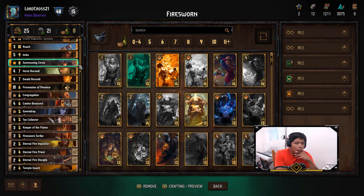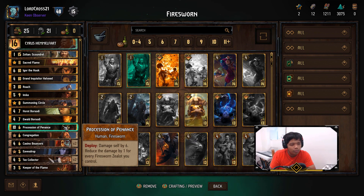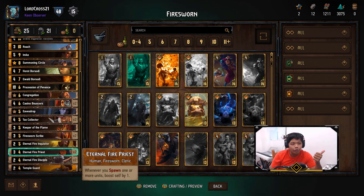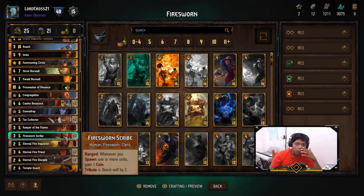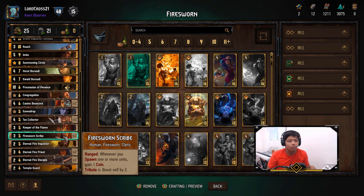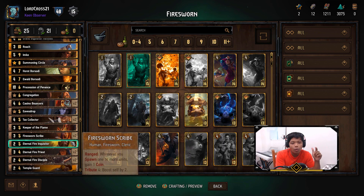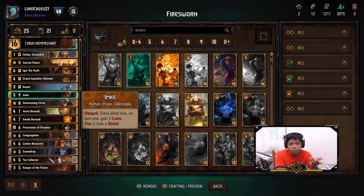The idea behind why I made this deck like this is all the other cards you're going to see in common Firesworn decks. What I don't like about this deck, to be perfectly honest, is some cards are pretty slow — their tempo is really slow. For example, the Eternal Fire Priest: I need to spend one turn just to play a three-power card unless I combo it with my leader ability to boost it to four. The Firesworn Scribes and Eternal Fire Priest are going to be targets for removal, so I included Imca as a tall-order removal bait — she either draws the removal or generates two coins per turn, which is pretty nice.